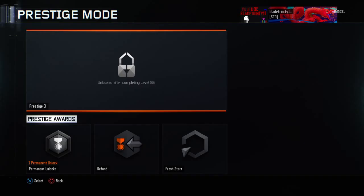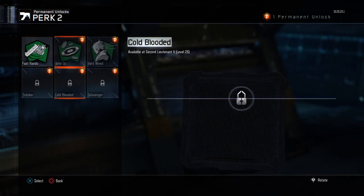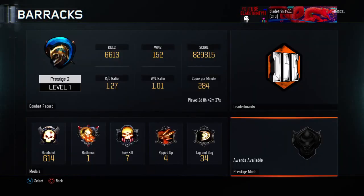Prestige 2! Alright, let's use our permanent unlock. I already said we're gonna unlock Scavenger — I hate waiting to pick up stuff. And there is my KD right now: 1.27, 1.0.